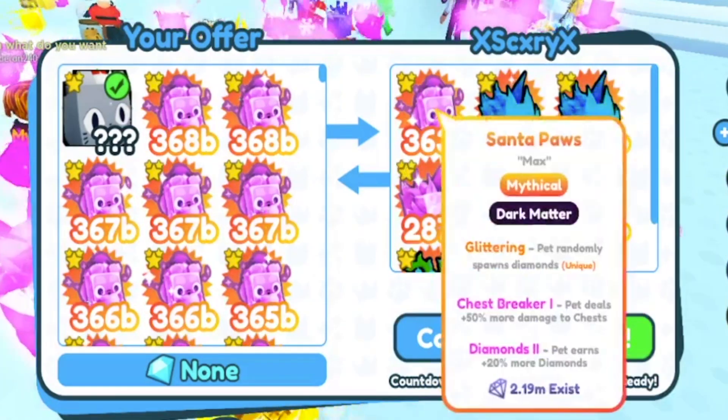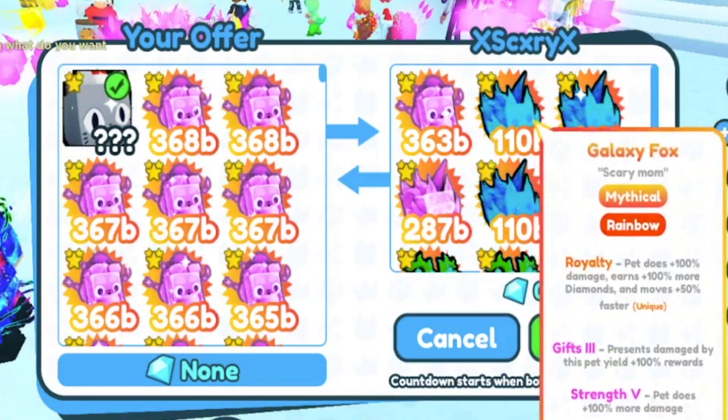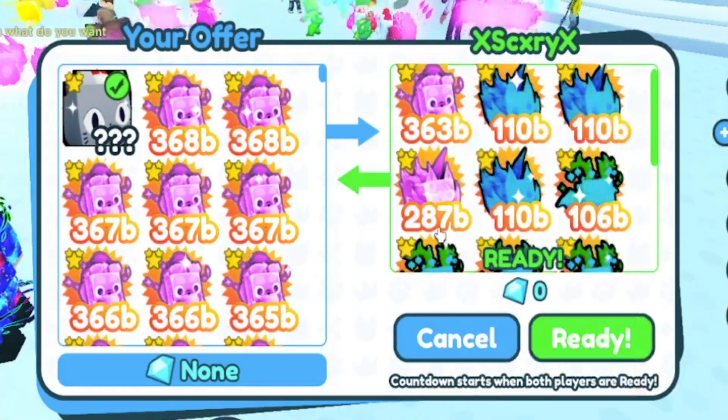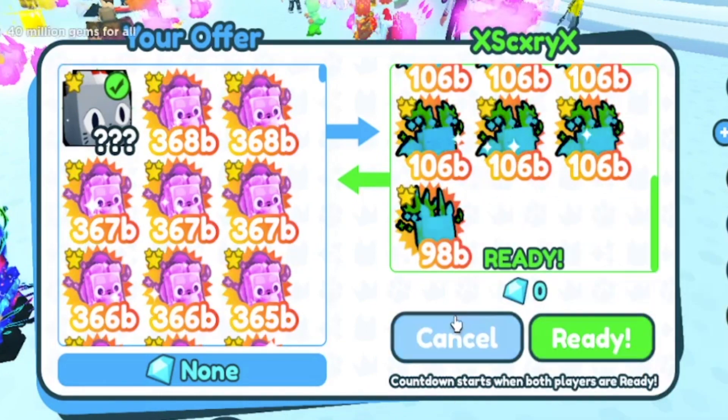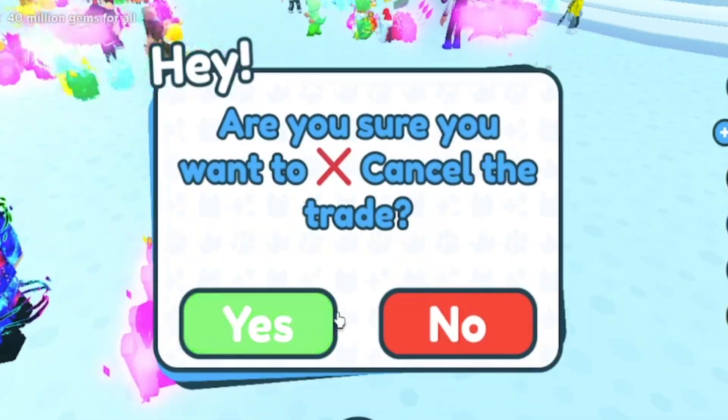XscaryX — I don't know how to say your name, I'll just say XscaryX. They put up Dark Matter Santa Paws, Dark Matter Galaxy Foxes, and a bunch of Rainbow Mythicals. No thank you, XscaryX.